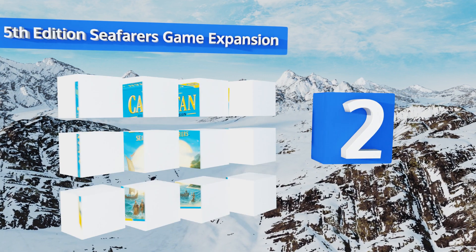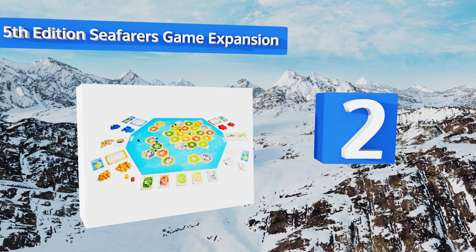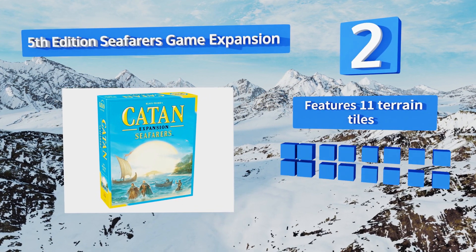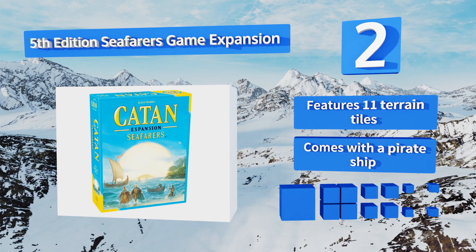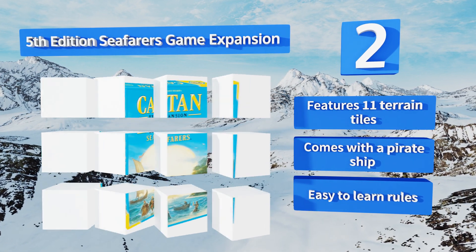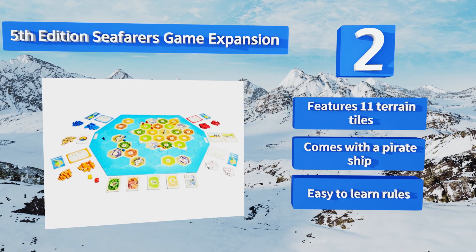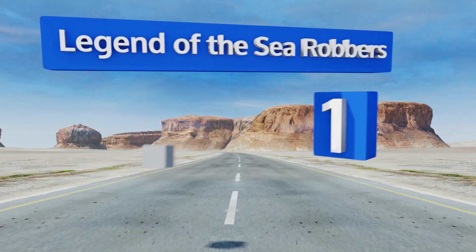At number two, the fifth edition Seafarers game expansion is compatible with all fourth edition base games as well as those created later. The kit adds several new islands to the base land mass of Settlers and also introduces the use of boats to the mystical world. It features 11 terrain tiles, comes with a pirate ship, and is easy to learn.